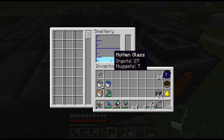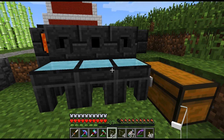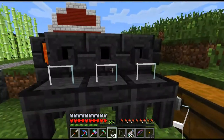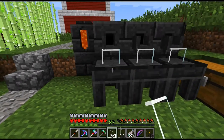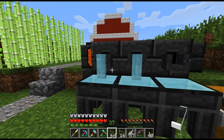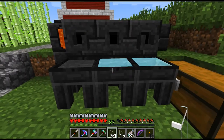Putting sand in here makes molten glass, and you can use either the casting tables or the casting basins. I've made three of each now so I can swap them out. Using these creates clear glass as opposed to vanilla glass, and this stuff is as different to vanilla glass as you could imagine. I've done a stack of sand and been doing this pretty much constantly, but I figured I'd leave a little just so we could go over the glass side of things.